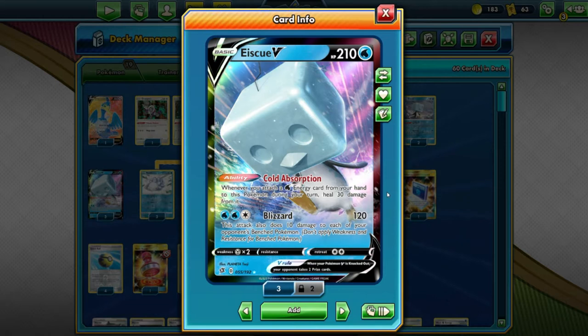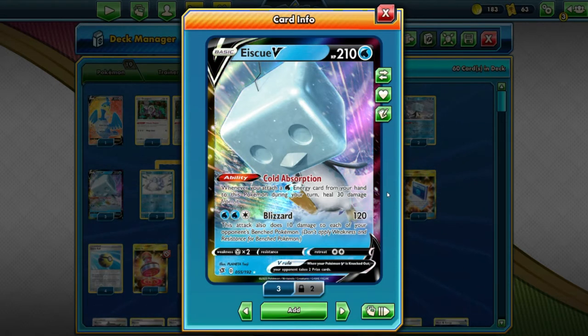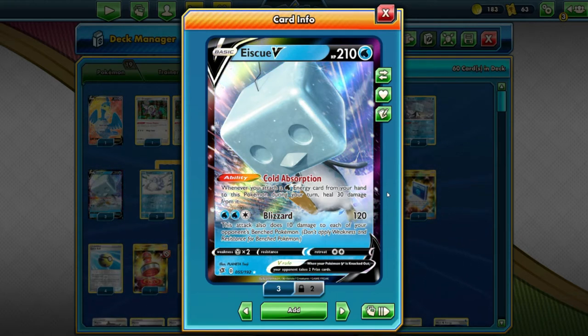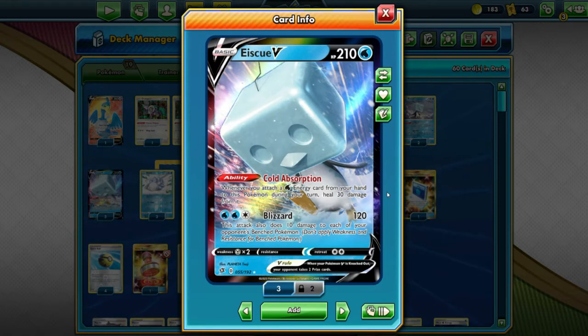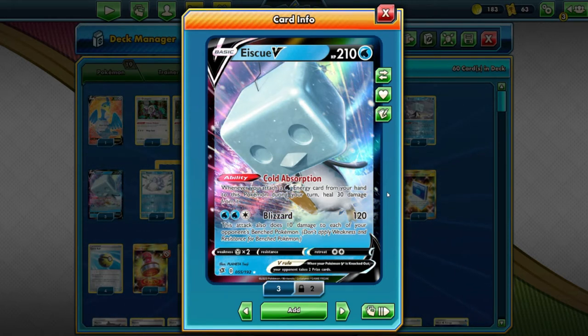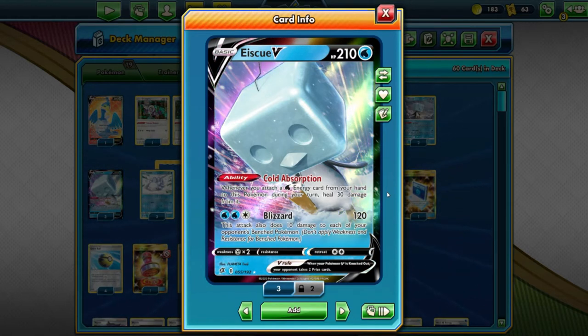IceQ has an ability and only one attack. The ability is called Absorption — whenever you attach a Water energy card from your hand to this Pokemon during your turn, you heal 30 damage, which is actually not too bad. You could try a tech where if IceQ is about to get knocked out, swap to the bench, use Frostmoth to attach multiple energy, and you can heal multiple damage. Fantastic.